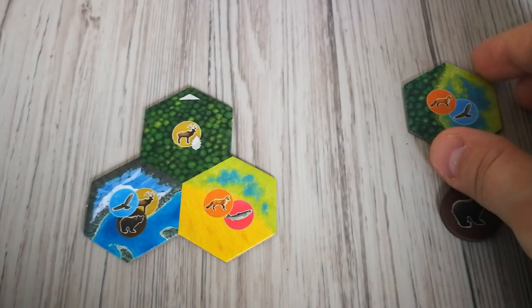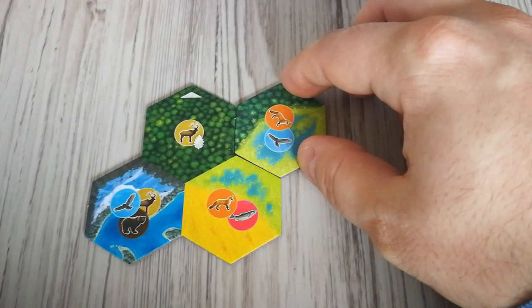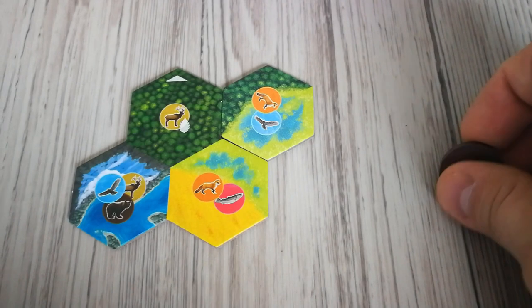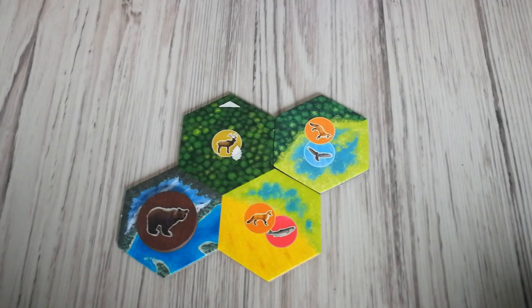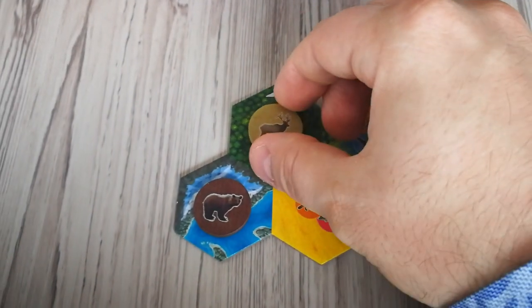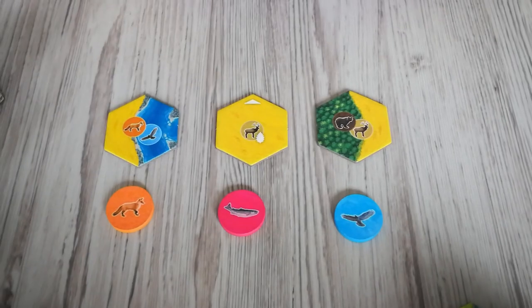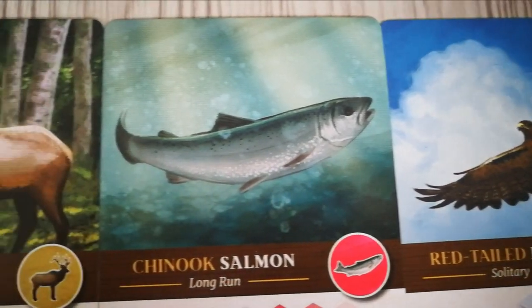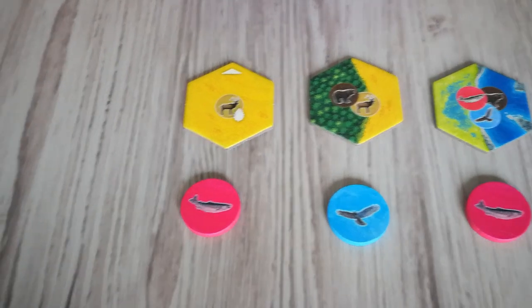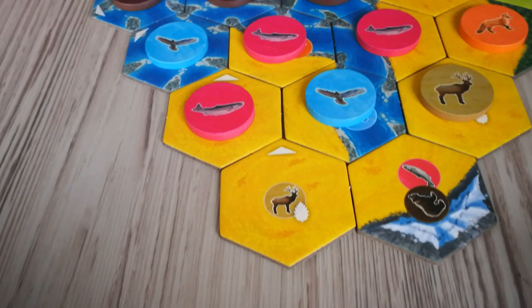The player then places the tile and the token into their environment. The habitat tile is placed first and must be placed adjacent to any habitat already in the player's environment. The wildlife token is then placed — it may only be placed on habitat tiles that don't already have a token on it, and the habitat tile must show the matching wildlife. Note that keystone tiles grant you a nature token when you place a wildlife token on them. After the player has taken a tile and a token, they replace them with new ones. That player's turn is done and the next player's turn begins. The game ends at the end of any player's turn when there are no face-down habitat tiles left for replacing the one missing in the center of the table.